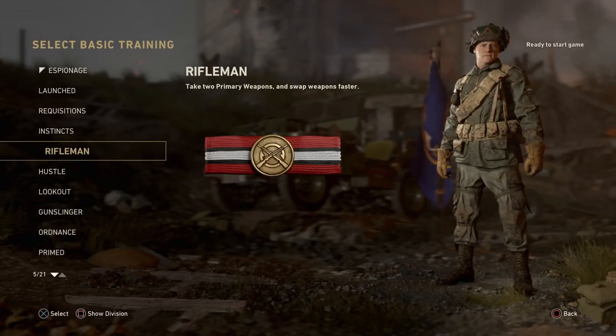Moving on to Rifleman — this one's pretty straightforward. It allows you to take two primary weapons instead of a primary and secondary, and it allows you to swap weapons faster.